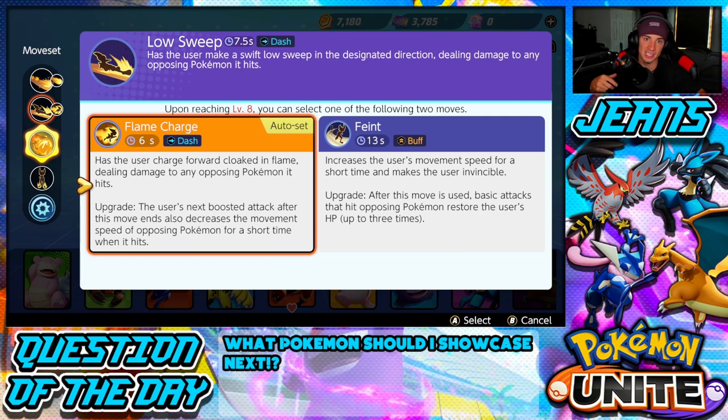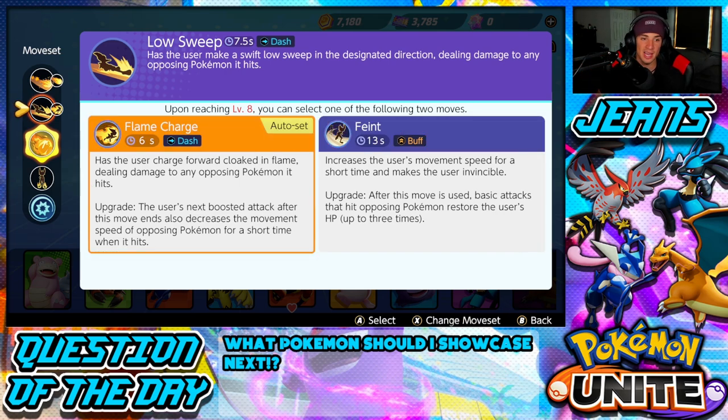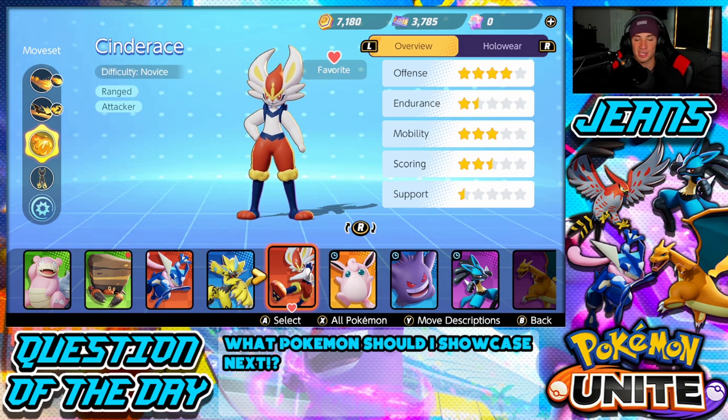I'm not going to lie — Feint is also really good with this Pokemon if you know how to use it. It's a buff move where you get a speed boost for a short period and become briefly invincible so you can't take damage. But I prefer Flame Charge paired with Pyro Ball so I can dash in and out, firing Pyro Balls and just pestering with damage throughout the battle. That's the showcase — Pyro Ball and Flame Charge is the way to go.